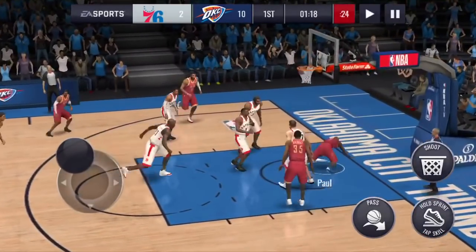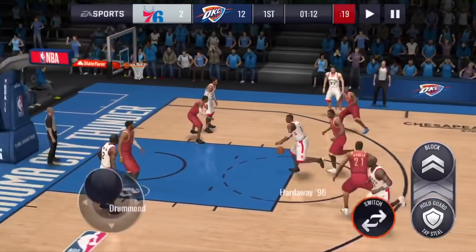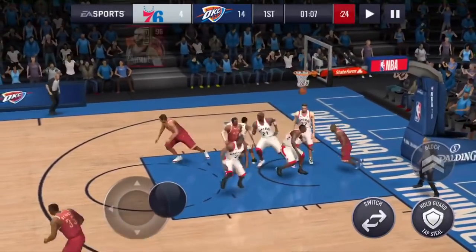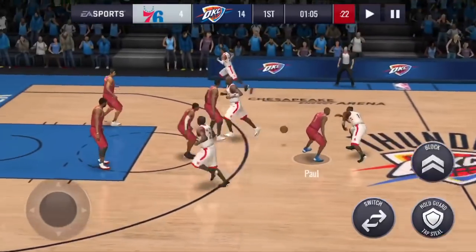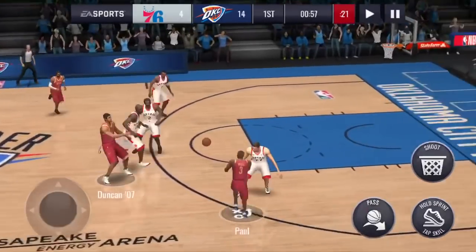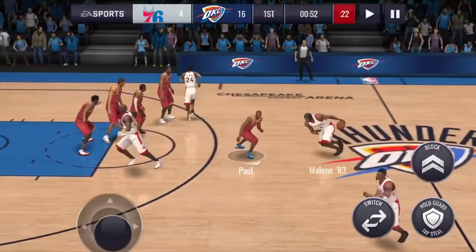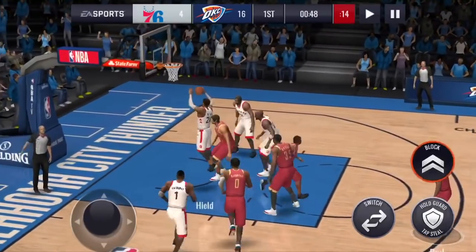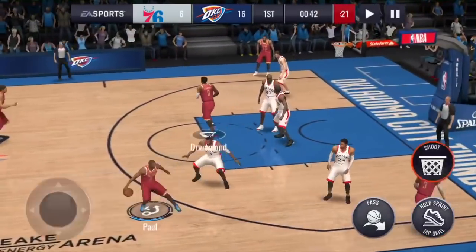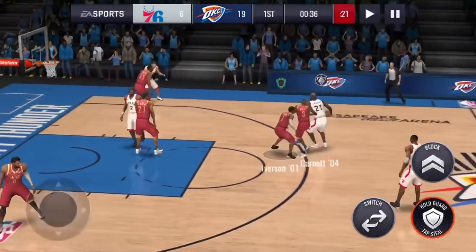Crossover, spin move into the lane — yeah, this CP3 is nice, I underestimated this dude. I can start switching between CP3 and Lillard every quarter just for fun, because neither one of them deserves to sit on the bench the entire time. Dame had a 27-point quarter, CP3 out here balling. I'm just going to switch them out after every quarter. Easy layup for CP3 — he's got 16 already with 55 seconds to play.